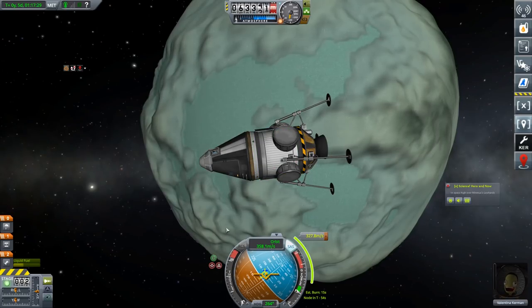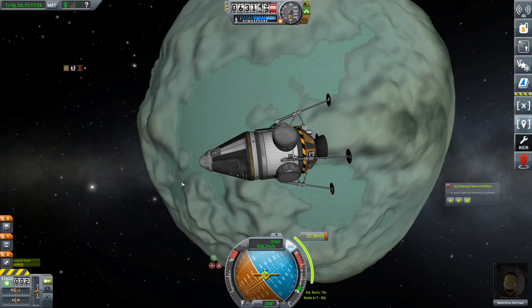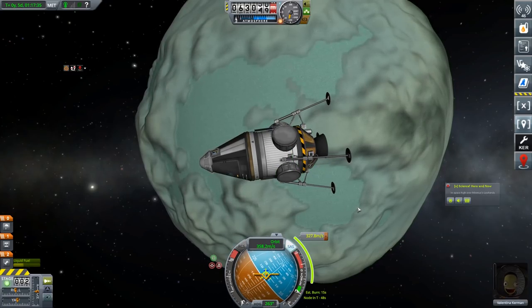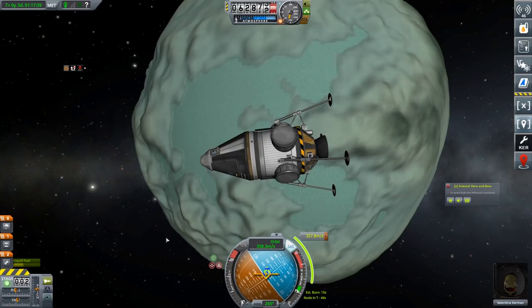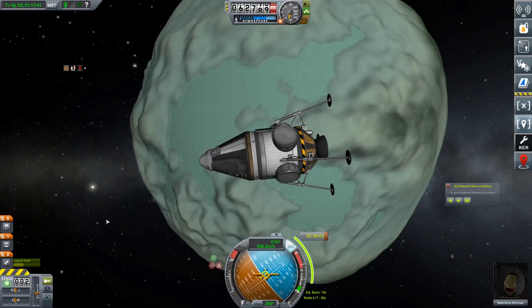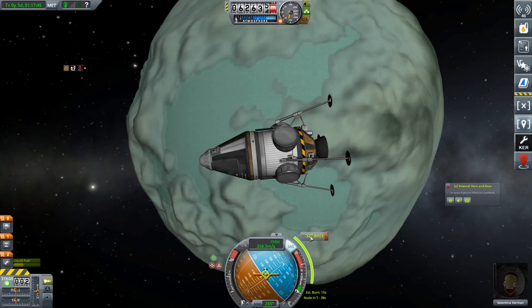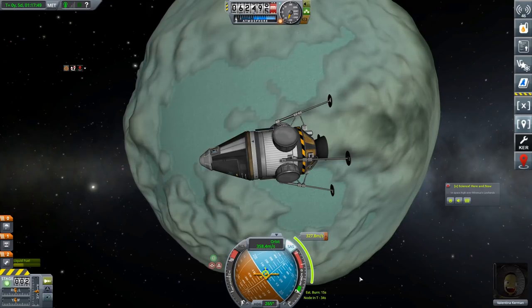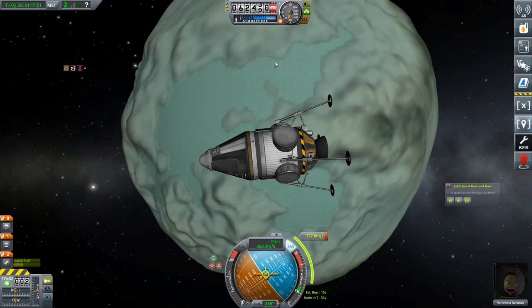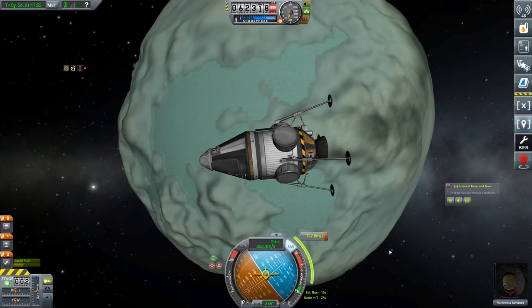Welcome back to KSP Making History. We've made some modifications to our craft and Val is flying this time. We're coming up to a maneuver node around Minimus and I don't have a huge amount of fuel, so I've got to be a little bit careful. Hopefully we've got enough for this, otherwise I'm going to have to rebuild and rescue Val. 327 meters per second and we want to go when we hit seven and a half seconds, and we're going to land somewhere in this big circle here.